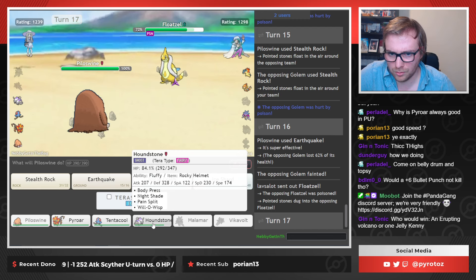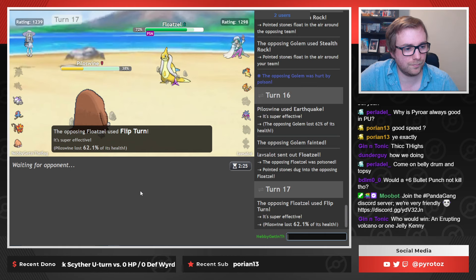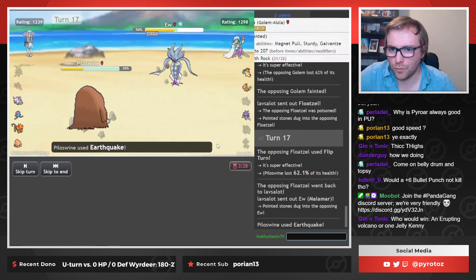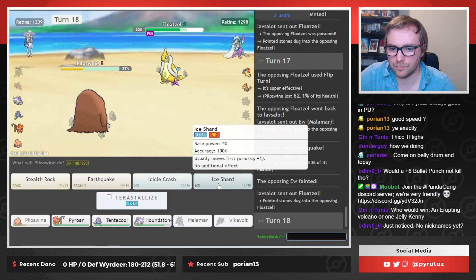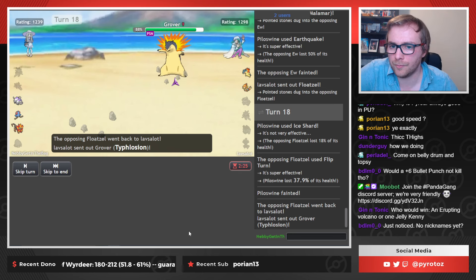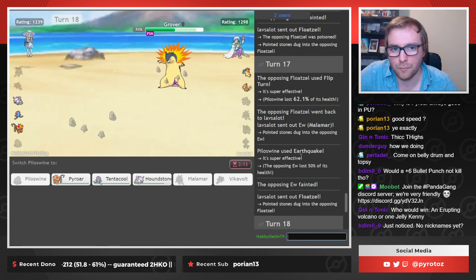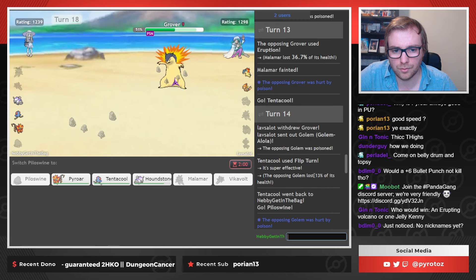That big floats one comes in. That's probably fine, to be honest, I'll just do this. Who would win? An actual volcano or one little jelly boy? I'm sure he has Scorching Sands, but I don't think that's a big deal for Kenny. What was his damage? 37? I can't really tell because I sacked.